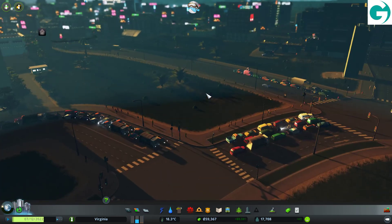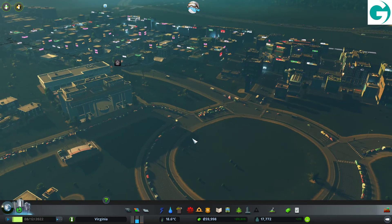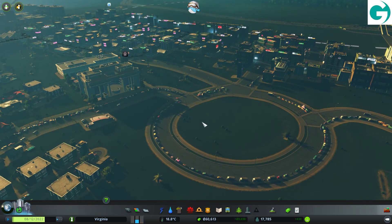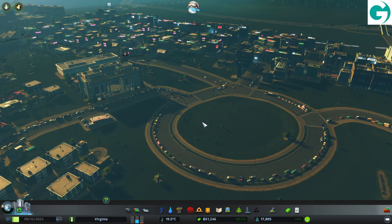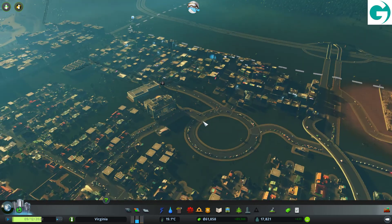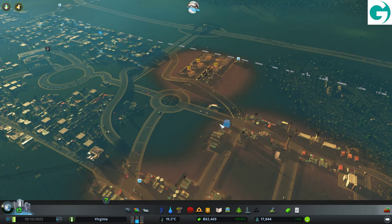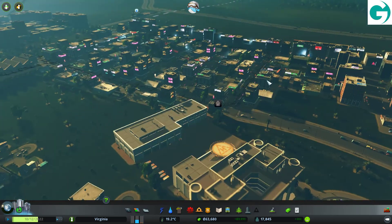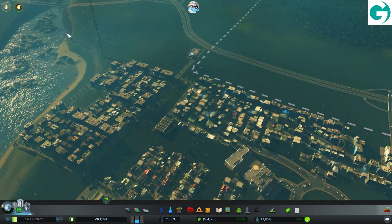Look at all the people. What are we going to do about this? I've already made the roundabout one way, which quite helped. Where are all these people coming from the industrial area? I wonder if this was just caused because I broke all the industrial buildings and everyone had to go home. Let's give it a bit of time and see if it fixes itself.